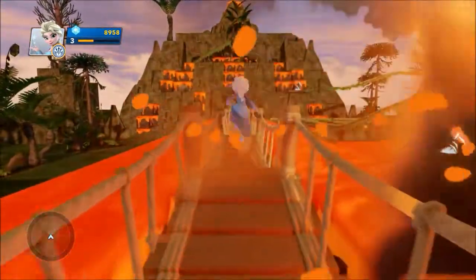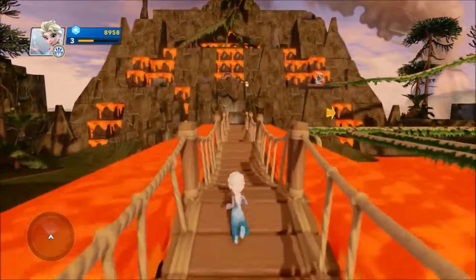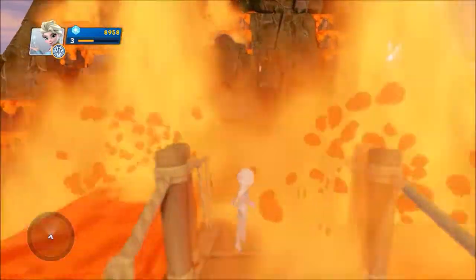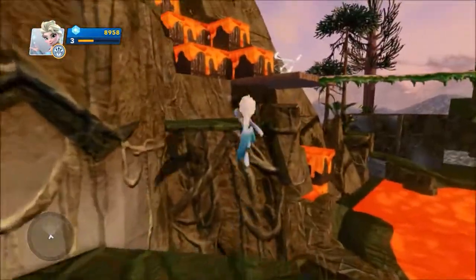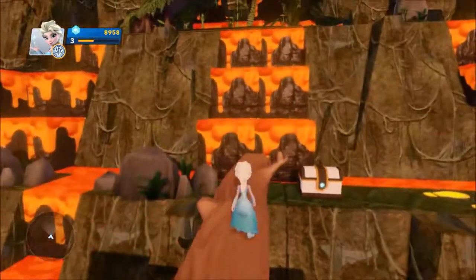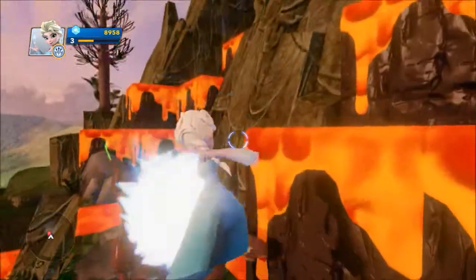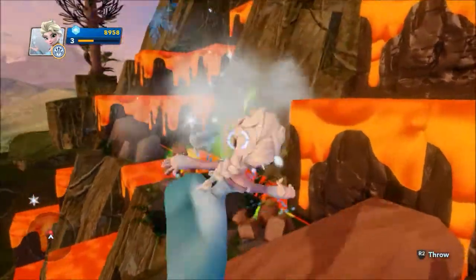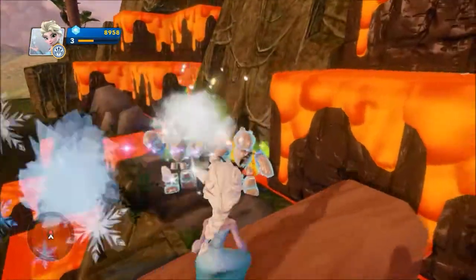Let's continue — whoa, yes, whoa is right! There's a bunch of lava next to a wooden bridge, that is pretty intense. Let's continue this way, I guess it's the only way we can go for now. Looks like a fun little course with some treasure chests to get — speaking of which, here's one right here. Okay, we have enemies.